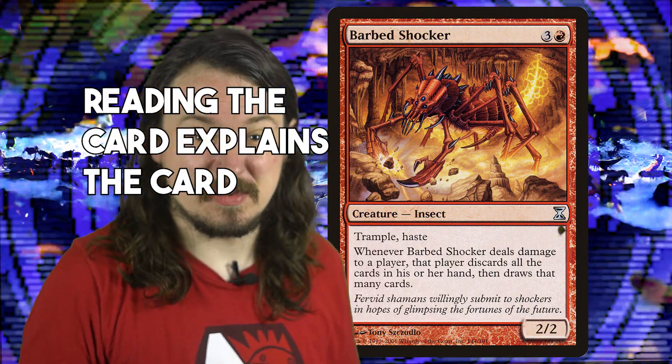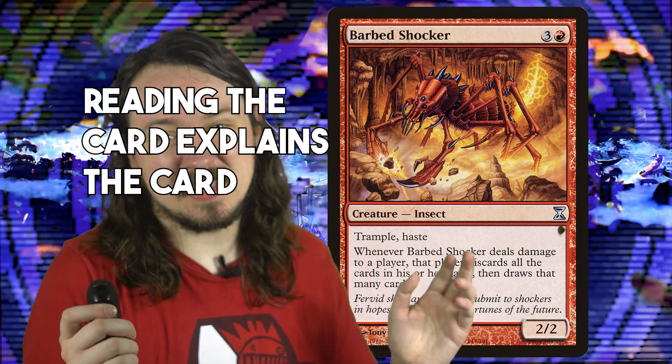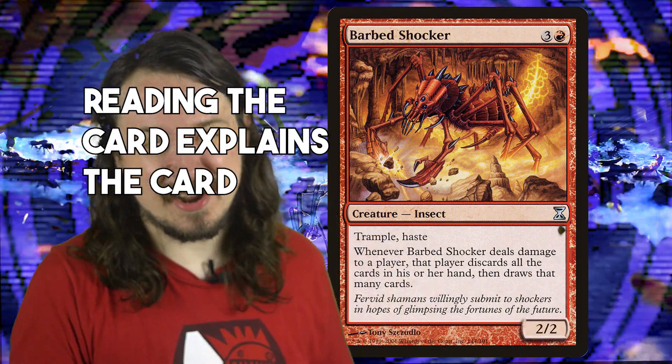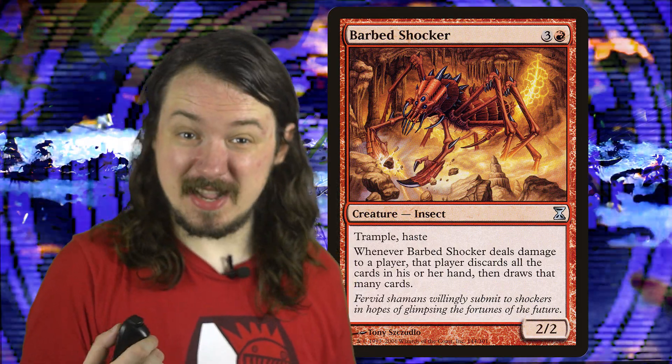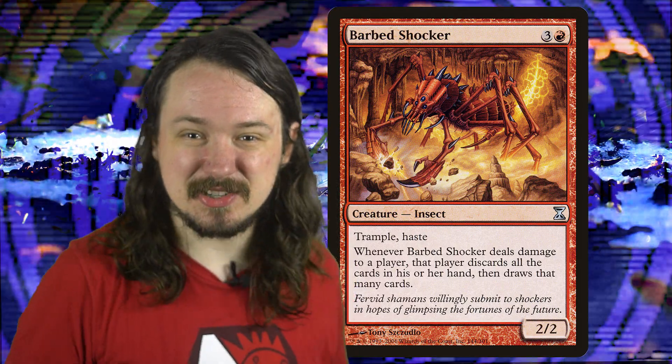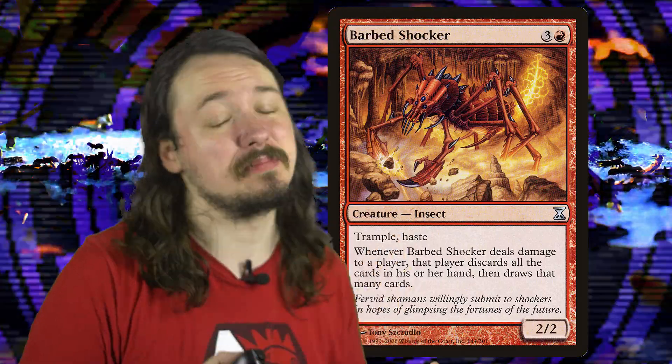Functional evasiveness in the form of trample and the effect of disrupting your opponent after doing some damage to them ties into the theme of a spider disguised as an ant. Oftentimes my opponent will tune out when I explain the ability, let the two damage come in, and then find out what it does. Barbed Shocker teaches us that powerful effects tied to narrow execution add a layer of fun to the way a game is played.